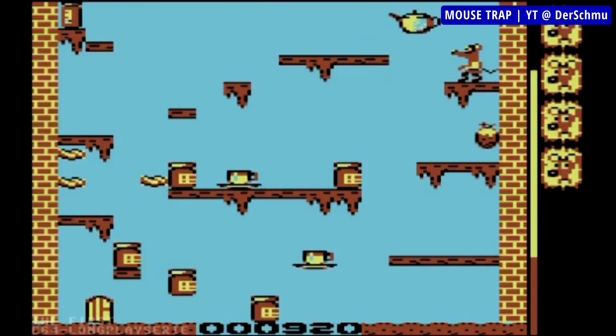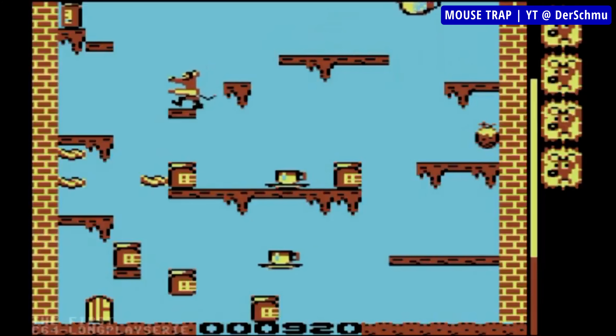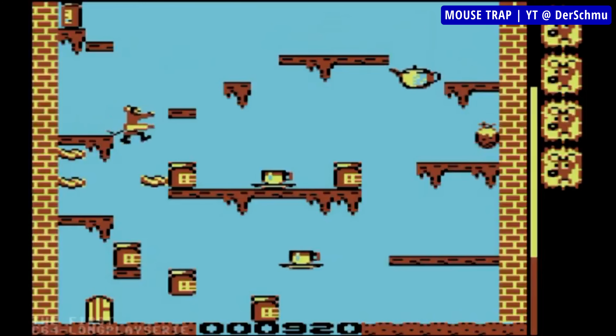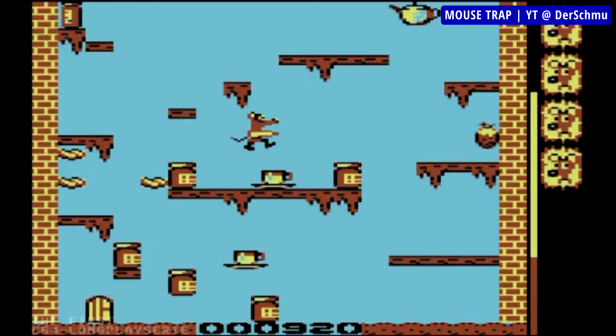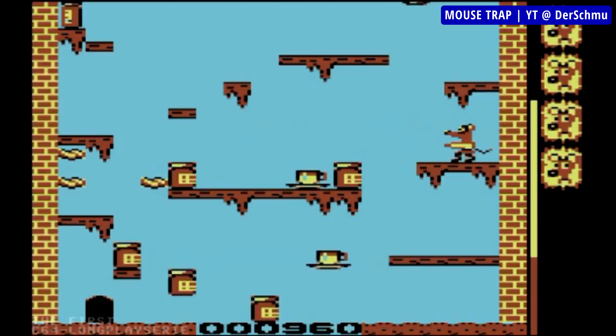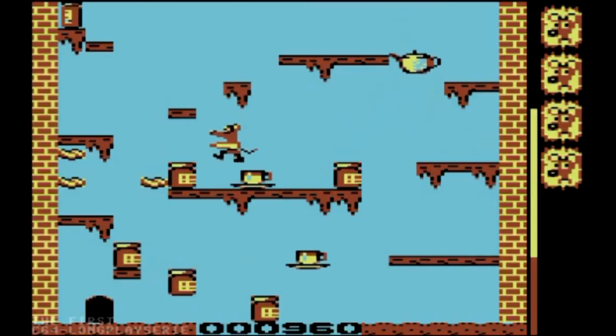So you'll be jumping over flowers among others, avoiding bouncing balls and various different enemies, as contact with any will cost you a life. The levels are composed of typical platforms, ladders and ledges for the genre, and shortfalls are fine, but if you drop from great height it'll cost you a life. Mousetrap is perhaps not the best platformer on C64, but it's fun for an hour or so, every once in a while.